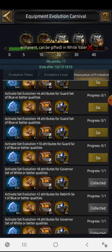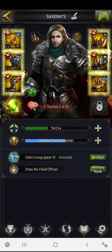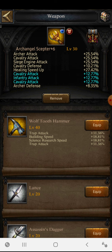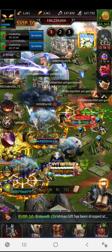In today's video I'm going to tell you what you have to do. First, the equipment evolution carnival is focused on your equipment evolution. Equipment evolution means promoting your equipment to the next level. Whatever equipment you want to evolve, click on the hammer at the top right corner of that equipment, and you can easily set the evolution level and the next level it can evolve into.